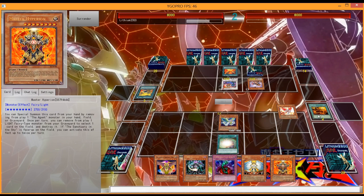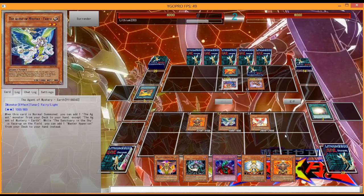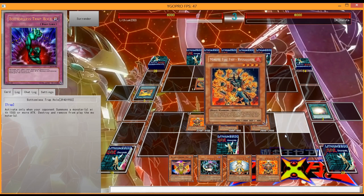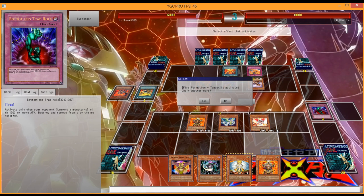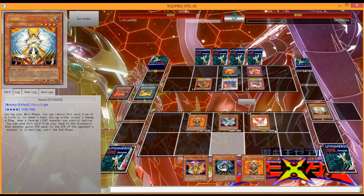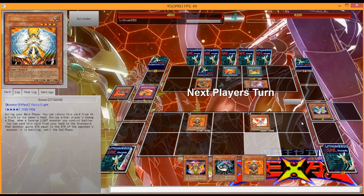I can't attack, and I also don't have any targets for Hyperion to banish from the Grave. I think this was the better move since now I have the Crystia field with a set. So some kind of protection — he cannot special summon, make Arknight or whatever, and he needs to waste his Tenki. And for the Tenki I have the Omni-Negation. Luckily Crystia survives. Earth is destroyed — no big deal. And he's going to search out another Bear and another Tenki from his deck.